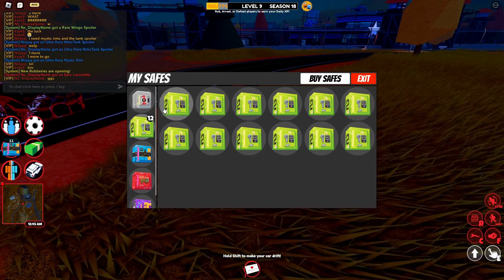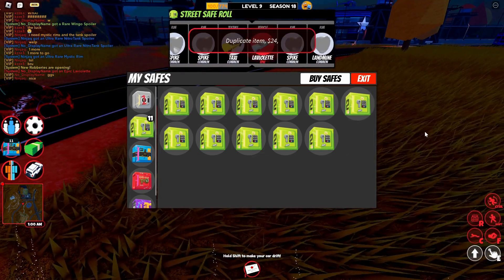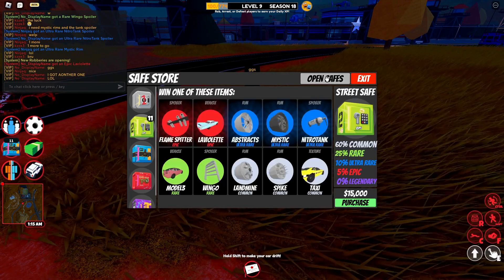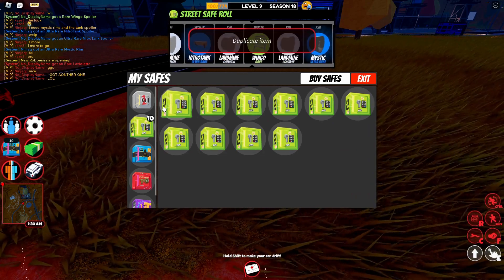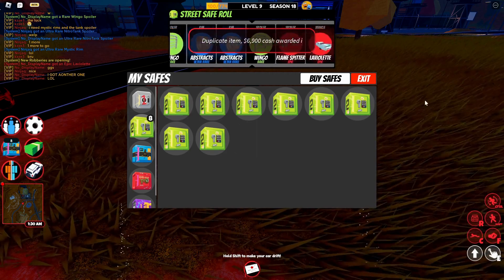Okay, that was good, that was good. Now I think I need one more thing, which is... I think I need the Mystic. I want to spend all these and I'll try to figure out if I have the Mystic.